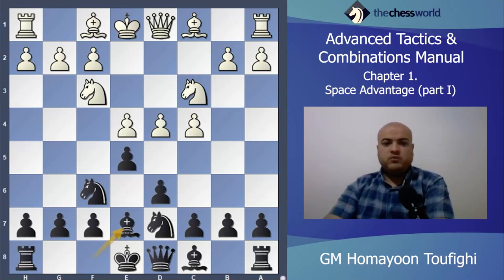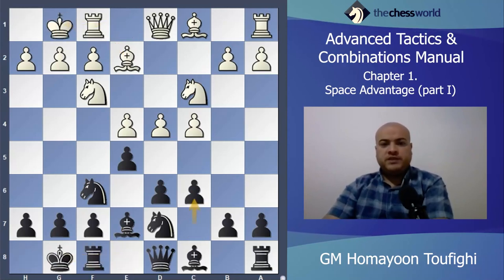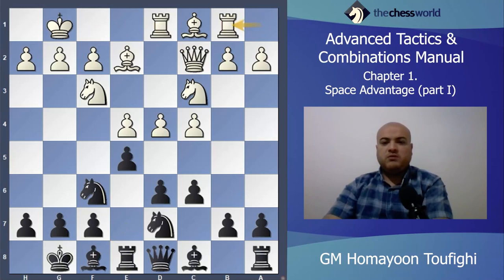After Bishop e2, castle, castle, c6, Queen c2, Rook e8. It's not the best move — maybe e takes d4 and then Rook e8 is better — but Rook e8 here, Rook d1, and Bishop f8, Rook b1. The idea is b4, b5 somehow, a5 prophylactic move, then d5.